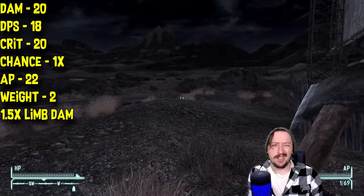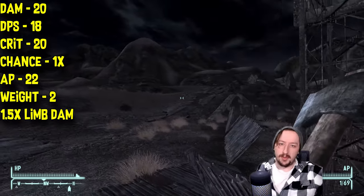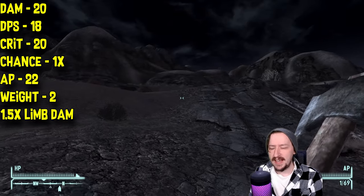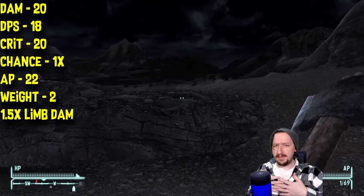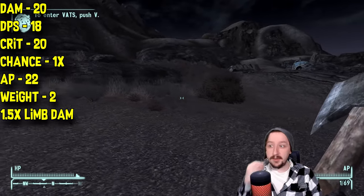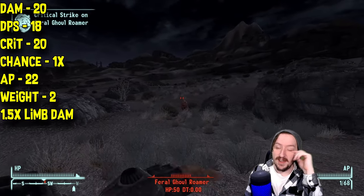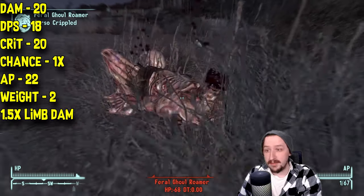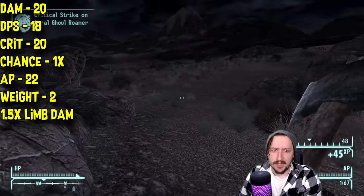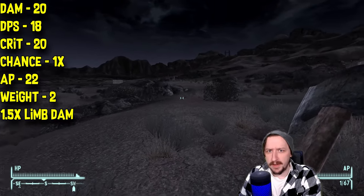18 damage per second — these do take a little bit of time to wind up, and you also have the distance where they have to travel, so you're not going to have tons of DPS. If enemies are right up next to you, it's kind of hard to hit them; sometimes you'll just throw over the top of them. Also, beyond a certain distance these just disappear, so you have to throw them at the right range. This does 20 damage on crit, which is the same as its regular damage, as expected. It has a 1x crit modifier — nothing crazy.